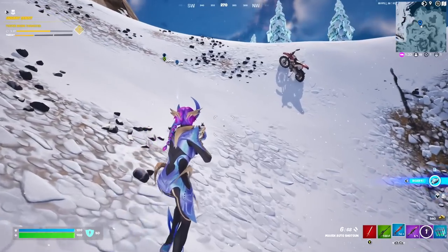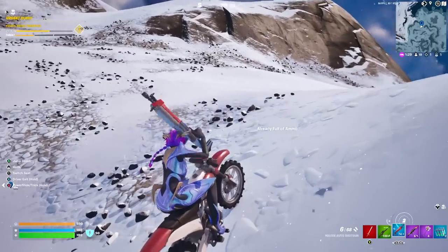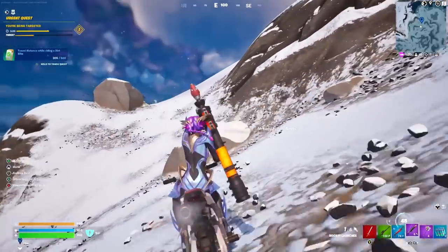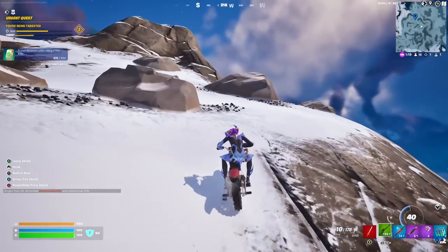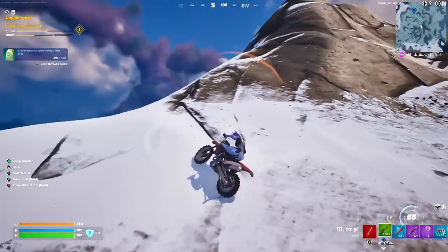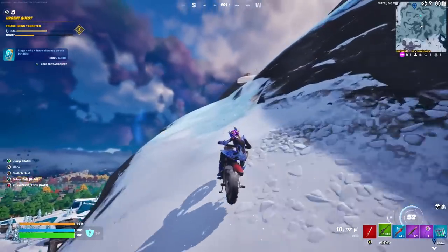We're getting really lucky — the circle is also continuing to close on us. We've taken the motorbike now. We've got a rotation with the bike and the hammer if need be. I'm going to try and get to the top of this mountain — high ground is always best in zero build. This mountain is absolutely huge but it's quite hard to get up with the bike.